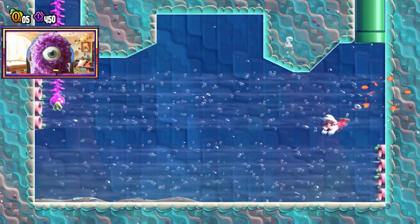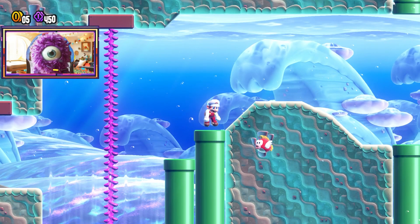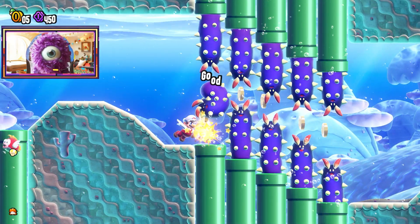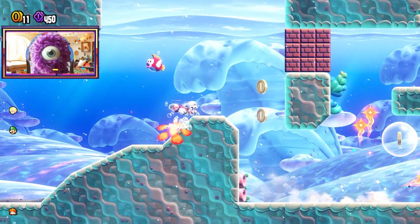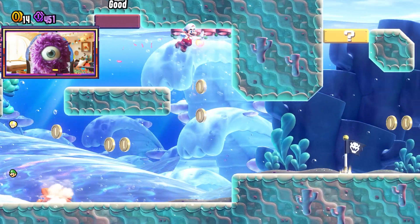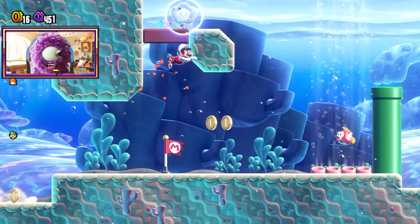Let's get out of here. All right, so now we're going to get the Wonder Seed. We need to get the wonder flower. We'll take out these guys, just make it a safe path for us. I want to keep my fire flower for once. We don't really need those coins. I want to bop this, and then we're going to bop this one. This should be our flower.